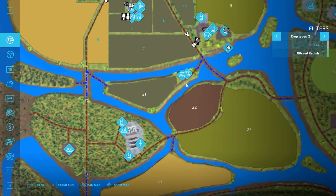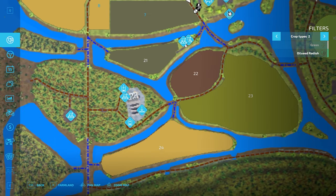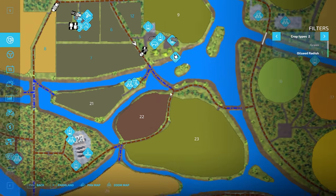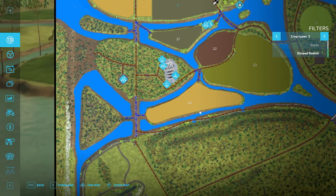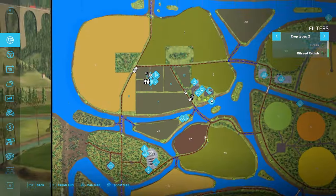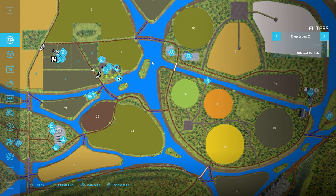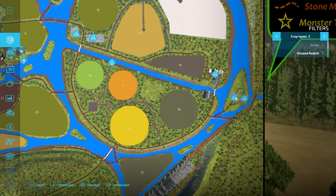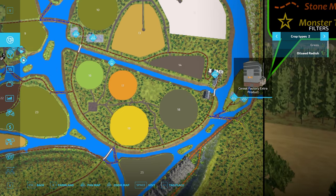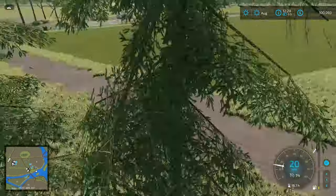There's manure there as well, a bunker silo, and bale storage with bales already in it. This kind of has a working farm already underway — they start off with some stuff, which I think is a really nifty feature. Over here we have a bakery, cereal factory, and a mill. Those ones we'll hit on the flyover. I really like the concept and the feel of this map. Really well done.